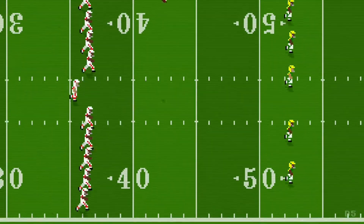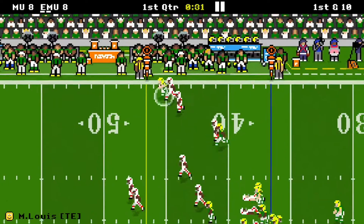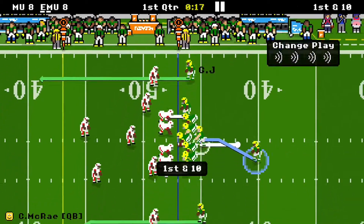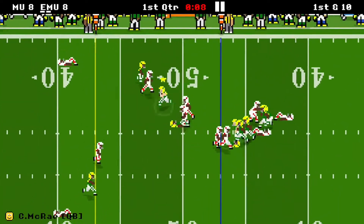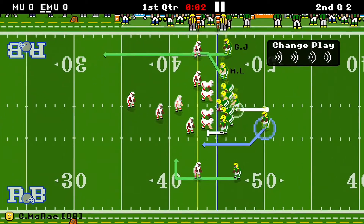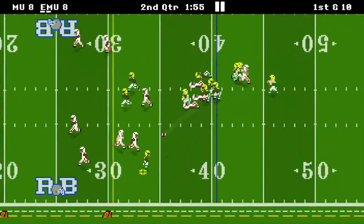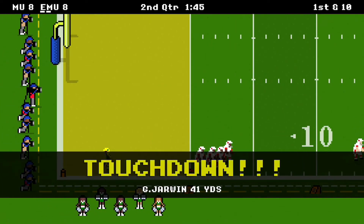He's going to get out of bounds around the 34 yard line. There's Malcolm Lewis for a 10 yard gain. The run to McRae gets the first down. Looks like we're going to run with McRae - he slides down for about 8 yards. The last play of the first quarter will be a first down to Malcolm Lewis. To end the first quarter the score is Mascot U 8, EMU 8.